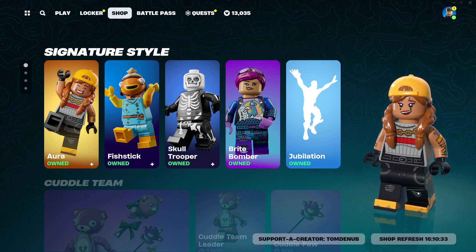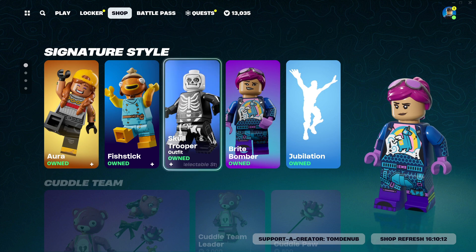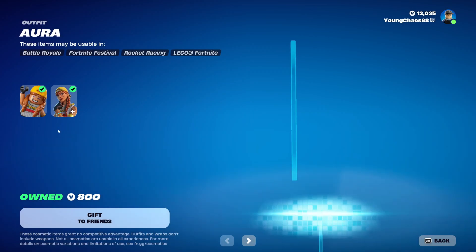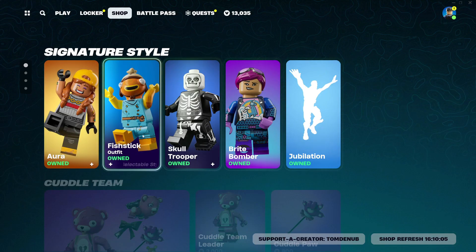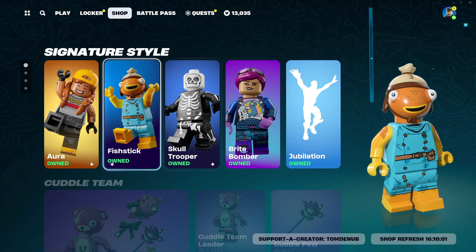When purchasing any skin now, you're going to get the default Battle Royale variant that we're all familiar with. But we're getting pretty much double the value with a LEGO variant, and tons of them. I believe around 300 of the skins do have a very detailed variant. Take, for example, these four up here — Aura, Fishstick, Skull Trooper, and Bright Bomber. These all look super, super clean. I really do like the mold for Fishstick. It looks great. And of course, all the skins do have their regular common variants, but we're just going to be focusing on their LEGO variants.